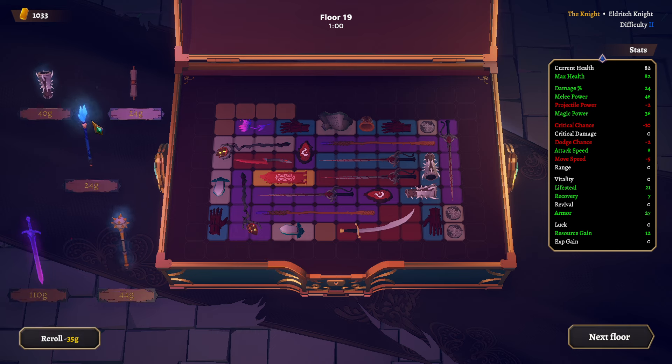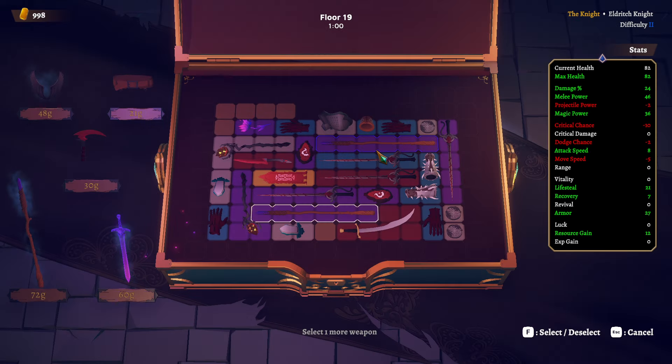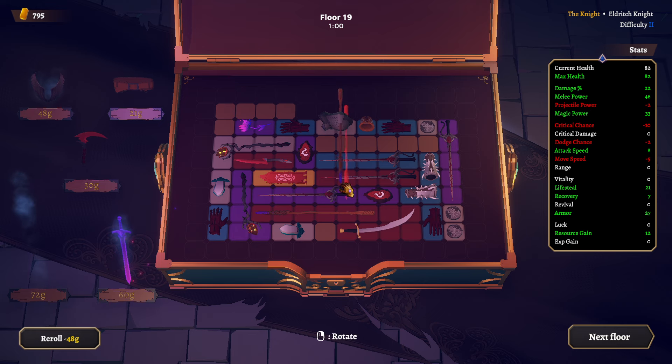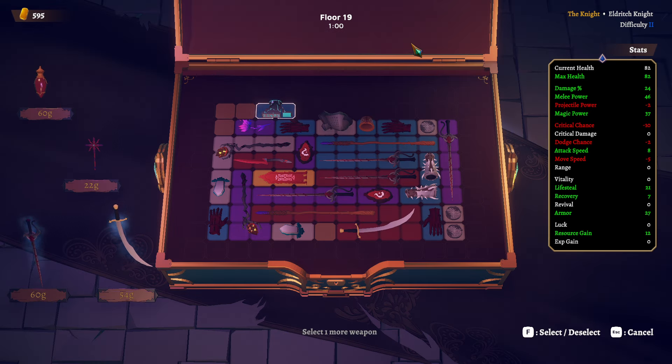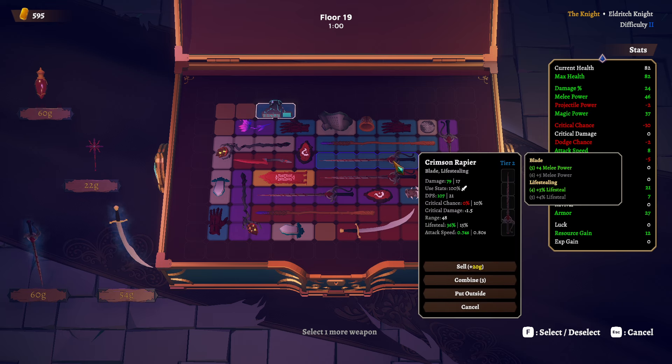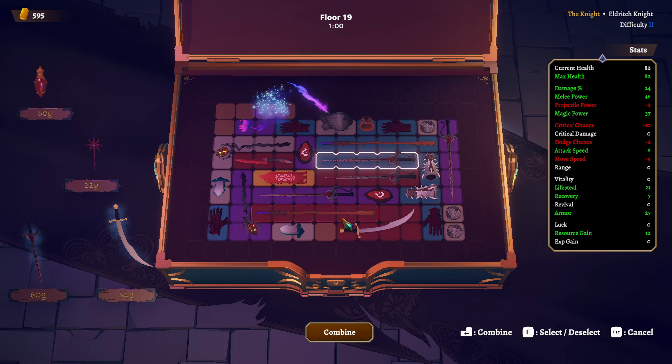Combine these two, buy this one — it's a blue one, blue is good, blue is great. Could upgrade this and then have... you know what, yeah, that's a good idea. That is a good idea. Now we combine these three.